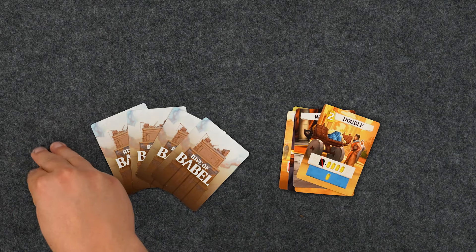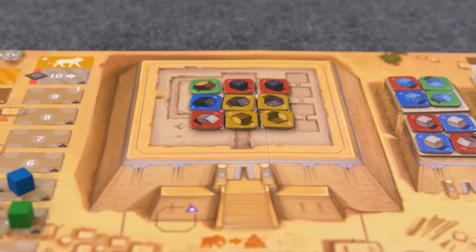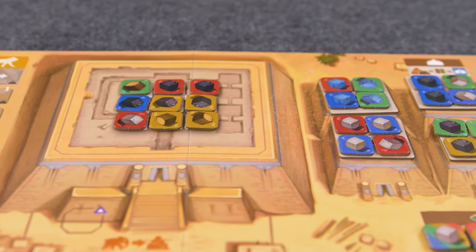At the end of your turn, you will discard all the cards from your play area and then draw five new cards. If your draw deck is empty, shuffle your discard pile to make a new draw deck.